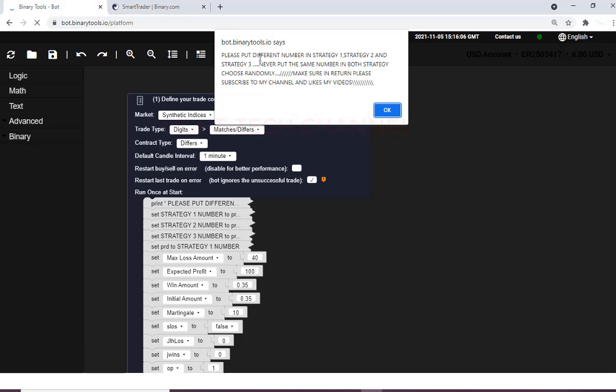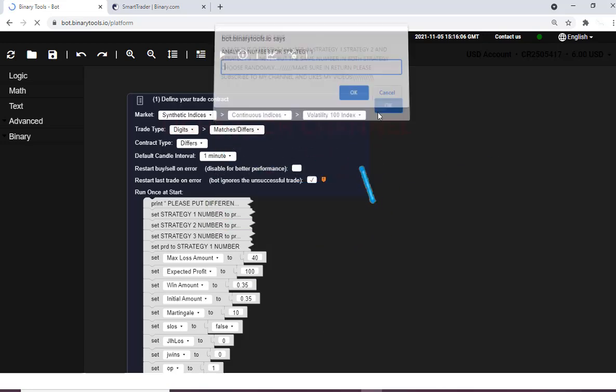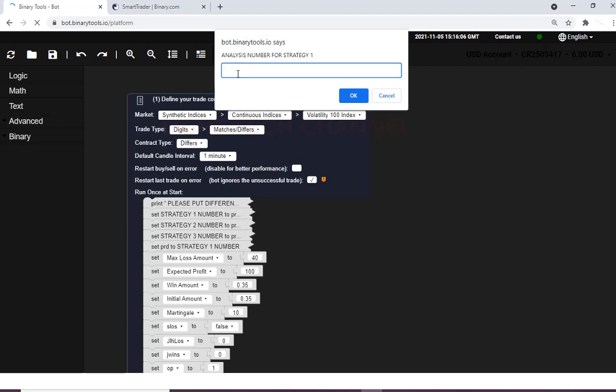When you press the learn button, a message pops up saying 'Please put a different number in strategy one, strategy two, and strategy three.' Never put the same number in both strategies — choose randomly. Remember that is very important: choose different numbers in each strategy. Make sure you subscribe and like my video.